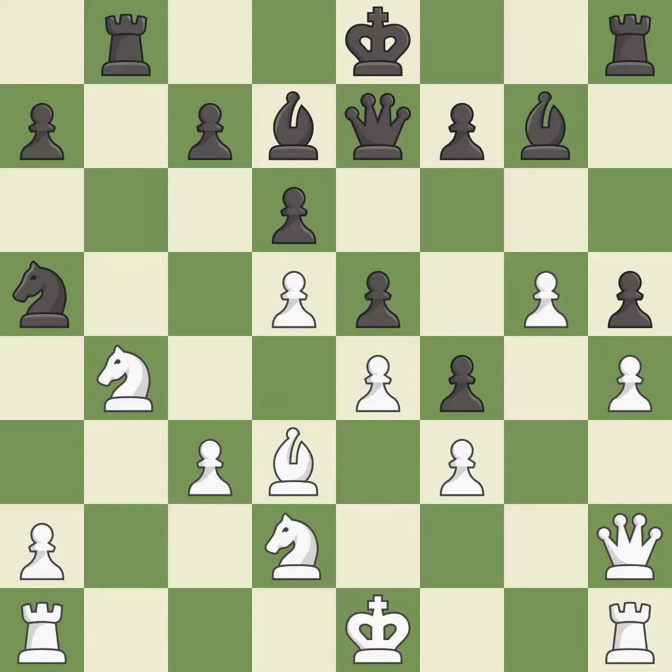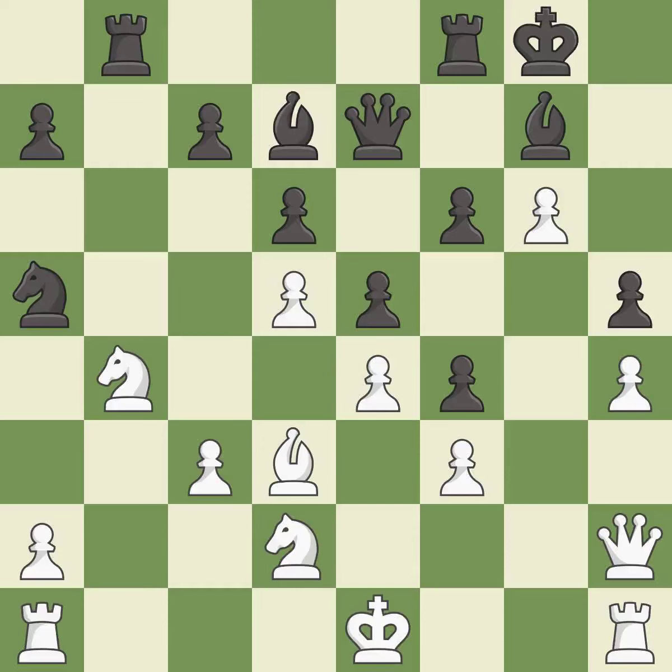This ignores an opportunity to threaten winning a knight. This permits the opponent to kick a knight — it is an inaccuracy. This misses an opportunity to kick a knight — it is an inaccuracy. This ignores an opportunity to add a defender to a vulnerable pawn — it is an inaccuracy. This connects the rooks, which helps them coordinate together in the future. This threatens to kick a knight — it is best. This offers to exchange pieces of equal value — it is best.